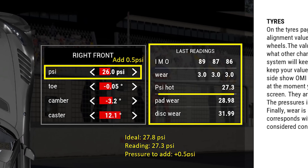Inversely, if you are 0.5 PSI over, reduce the tire pressure by that amount. It's that simple. Give it a try and you'll notice your car handling much better with the correct pressures. This should serve as a baseline for all your future setup changes.